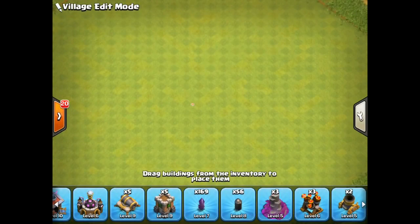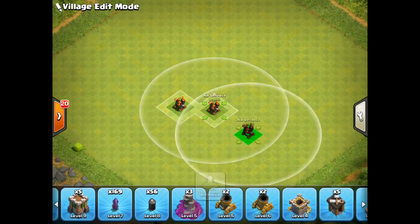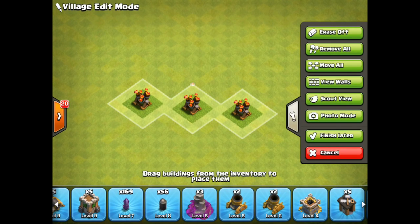Something very important is your air defenses — you want to get these to level six very fast if you're in a war clan, because that reduces the chance of getting attacked with dragloons at Town Hall 8.